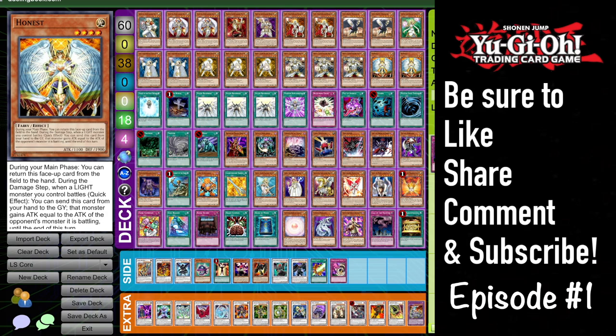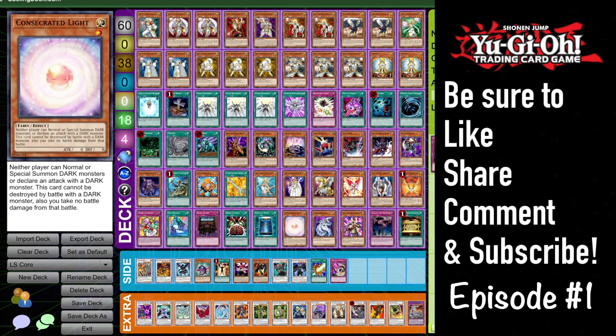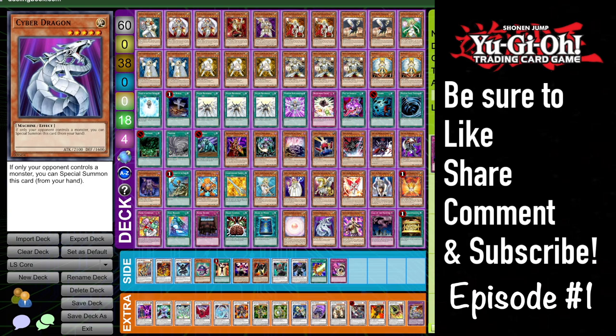Consecrated Light pretty much just ruins your Blackwing opponent's day — it says you can't summon Dark monsters or attack with them, can't be destroyed by battle with a Dark monster, and you take no damage. You can also recur this off Beckoning Light and Monster Reincarnation. Cyber Dragon is just Cyber Dragon — bonus points for being a Light that's recurrable off these cards. Has synergy with Honest, you know — making Chimeratech, ruining Gadget players' day.